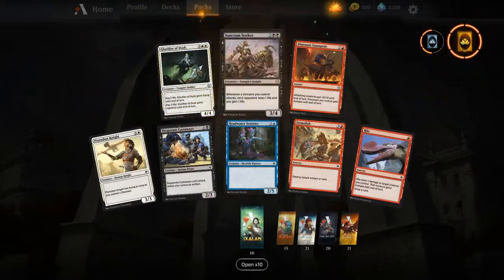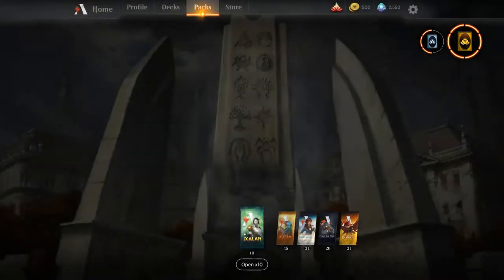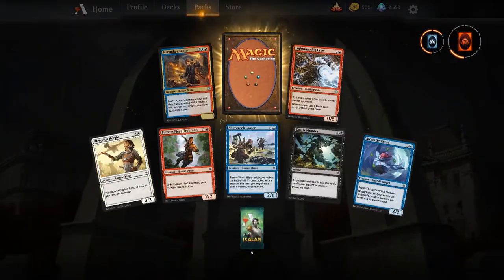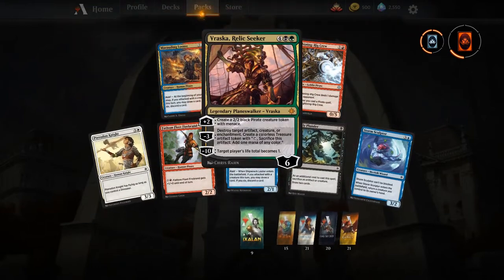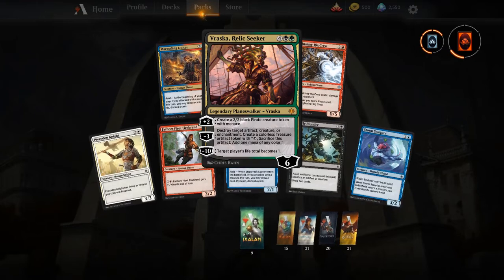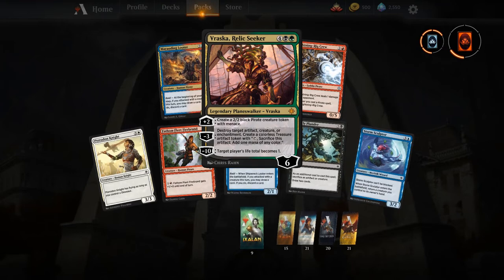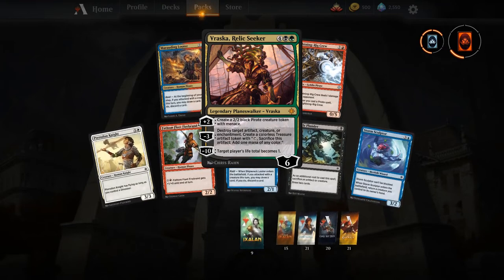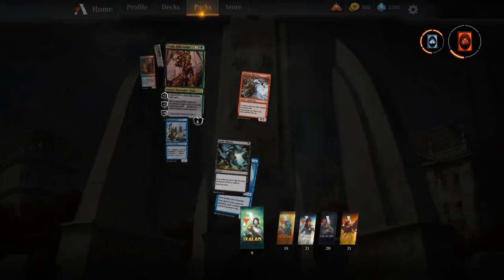Another wild card — Sanctum Seeker, another solid inclusion in the vampires list. I definitely like the fact that all the gems from open beta will return to you, that's pretty cool. Yes! Vraska, Relic Seeker — six mana, six loyalty. This card is going to be a house in new standard: she ultimates insanely fast and is super flexible and versatile. So glad we got a Vraska.